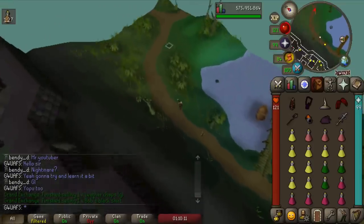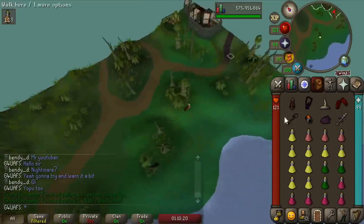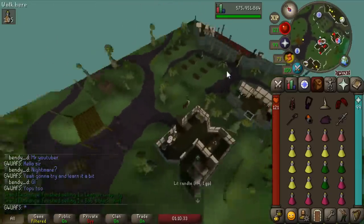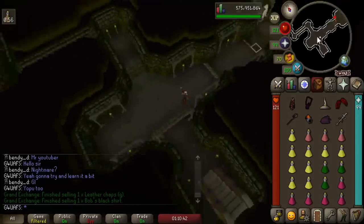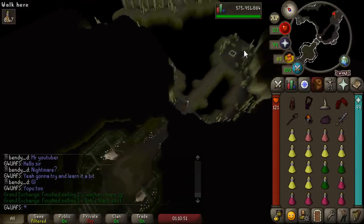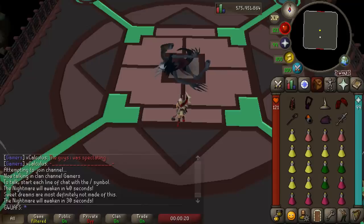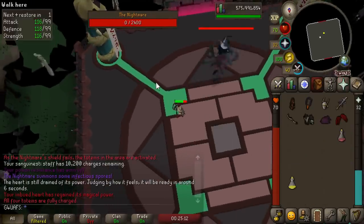I had a dream last night that I was soloing Nightmare and got an Inquisitor's top back-to-back into an orb. I thought, let's pretend it's a premonition and take this as a sign to learn solo Nightmare. We don't have a single unique in the Nightmare collection log section. I've watched the guide — it does not seem easy, it seems quite daunting. We're going to get at least one solo Nightmare kill right now. It took me about 100 world hops to find a free world. Oh, no way — first try! A solo Nightmare kill!